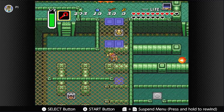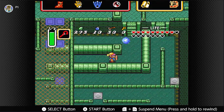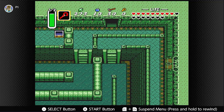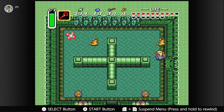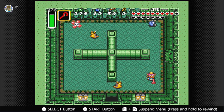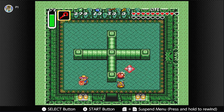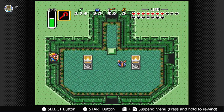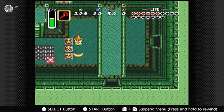I assume I have what I need now. I don't have the key — I have the boss key. I don't have the compass yet, but the compass isn't mandatory, I don't think. I have to get back into that room again.